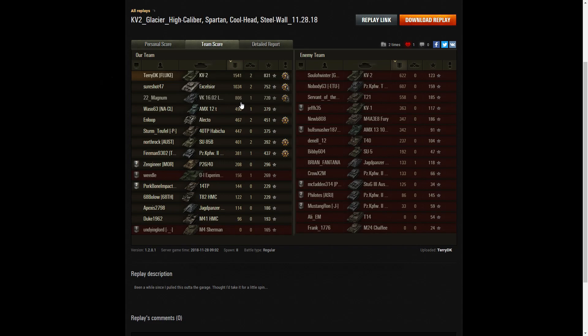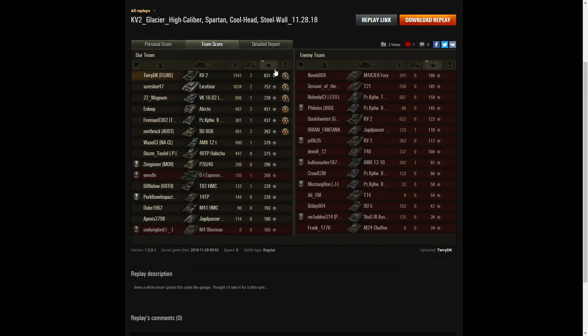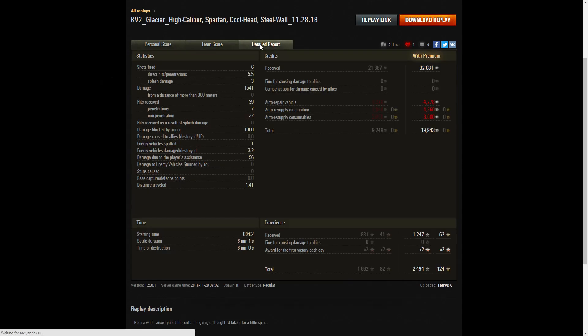Looking at the team score, Terry DK sits right at the top of the table with 1,541 hit points of damage. Next was the Excelsior, who used most of his APCR to deal with enemy tanks including the Fury and the Lux. After that was the VK 1602 Leopard with 806 hit points of damage. Terry fired six shots in the game, getting five direct hits, five penetrations, and three splash damage hits for 1,541 hit points total.